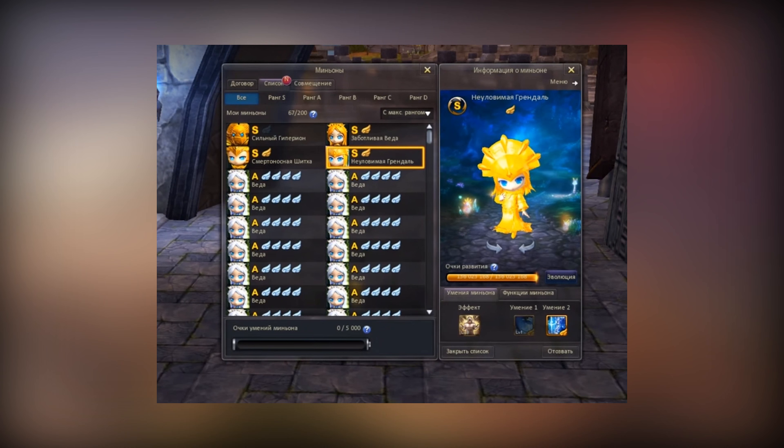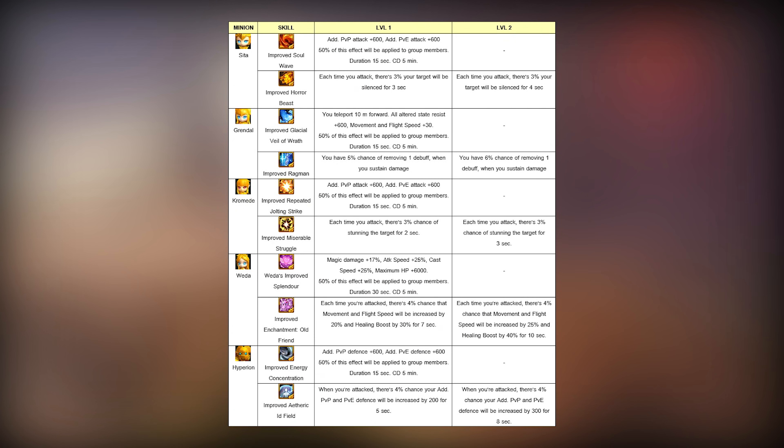Upon success you'll become an owner of an S-rank minion. New minions look very familiar. However, Gilded Sita, Grendal, Chromede, Veda and Hyperion grant better stats and more powerful skills. When you use the minion buff, 15% of its effect will be applied to all group members within 10m radius. So for example, improved repeated Jolting Strike increases your PvP and PvE attack by 600. All other allies in your group will receive only 300 additional attack.